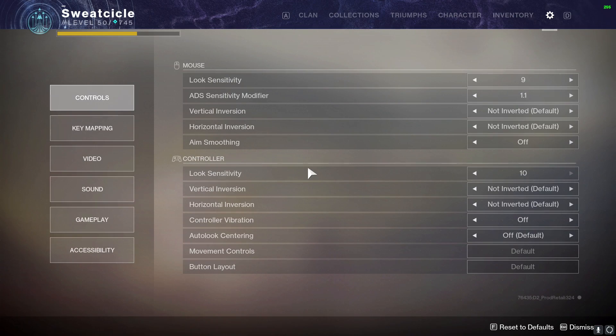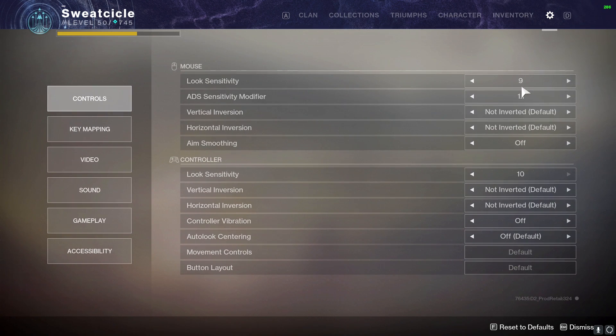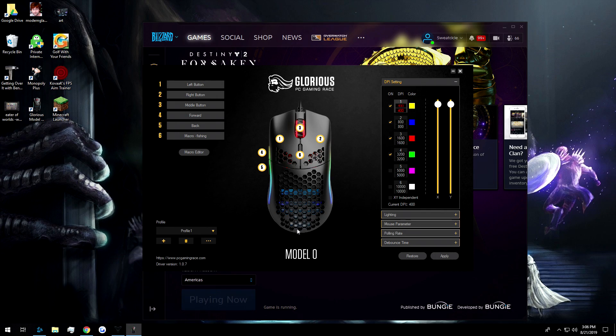First things first: your mouse sensitivity and controls. This is going to be based on you — whether you like to play low DPI or high DPI. Personally, I have quite a bit of mouse space to work with, so I tend to play low DPI and I would highly recommend it. For those who don't know what DPI is, it determines how fast your mouse can move across your screen — it's basically just basic sensitivity for your computer. I play on 400 DPI.